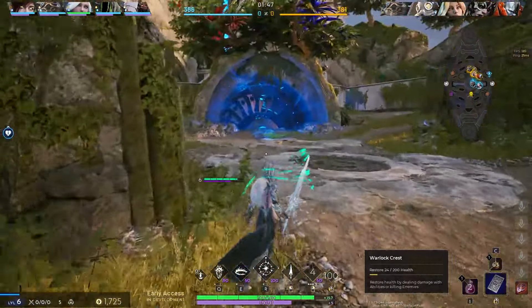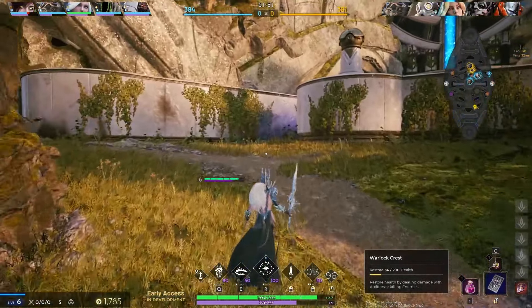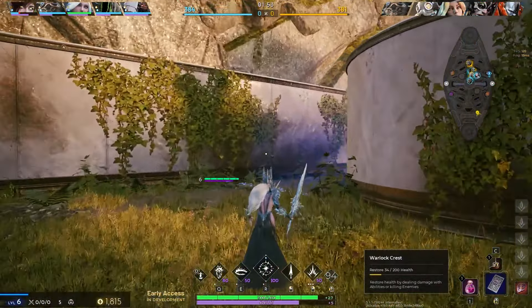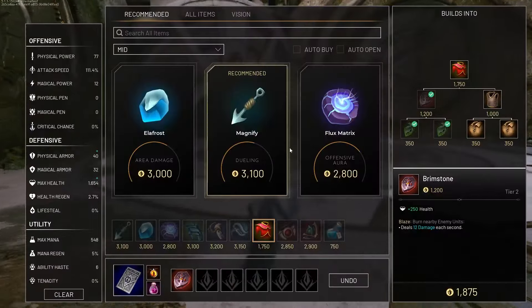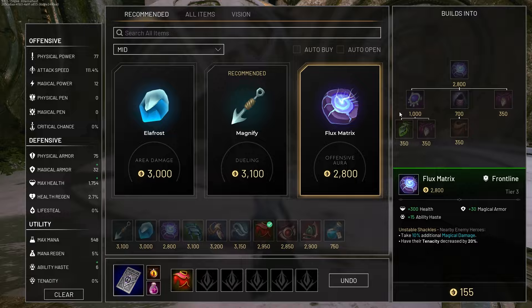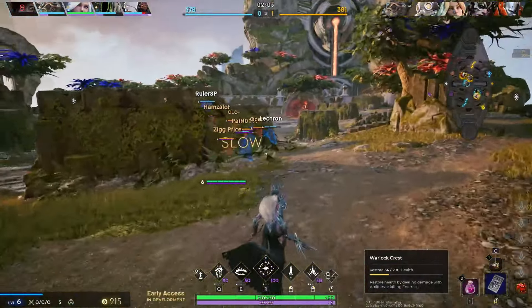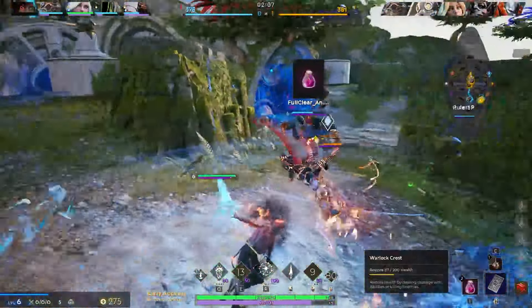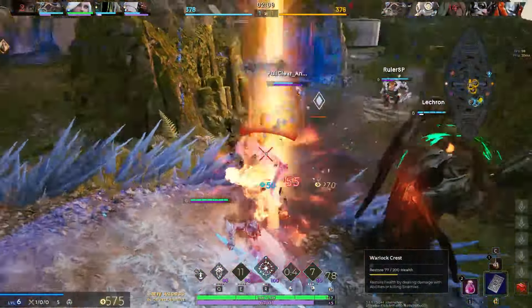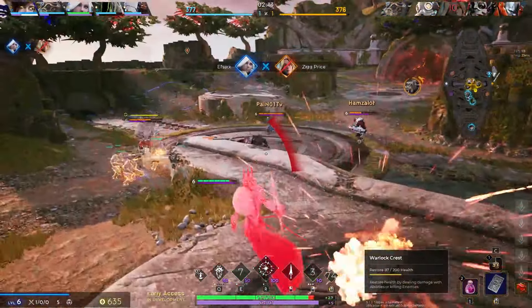We're waiting on 1750 gold, so we might as well just go back now. A lot of times if you're pretty close to the base it's actually quicker to just run them back. I think one feedback piece I have is to just make the recall timer quicker, but this is what it is. Got first blooded — unfortunate, but that's okay. We get the second blood though, easy.